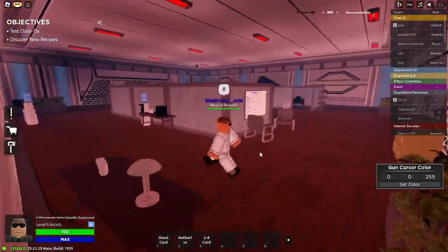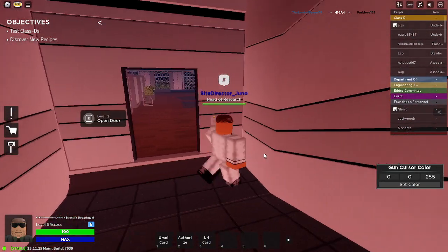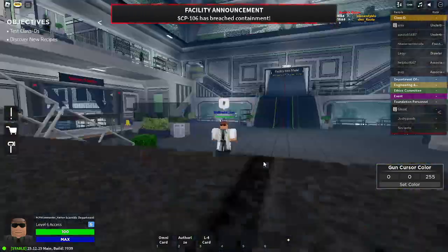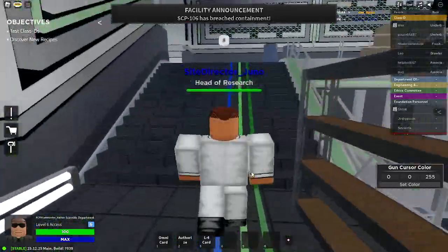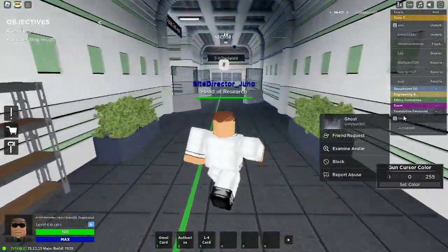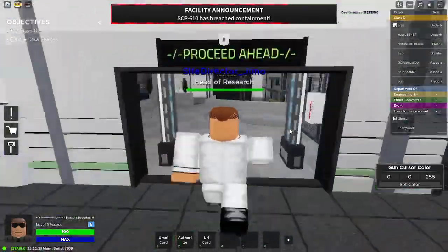Anyway, we're going to go continue and head to the class D cells. Now we're safe — I'm going to go test out the class D's and show you how we can do that. We're going to go to the CDC cells and test some class D's. Alright, proceed ahead to the route.